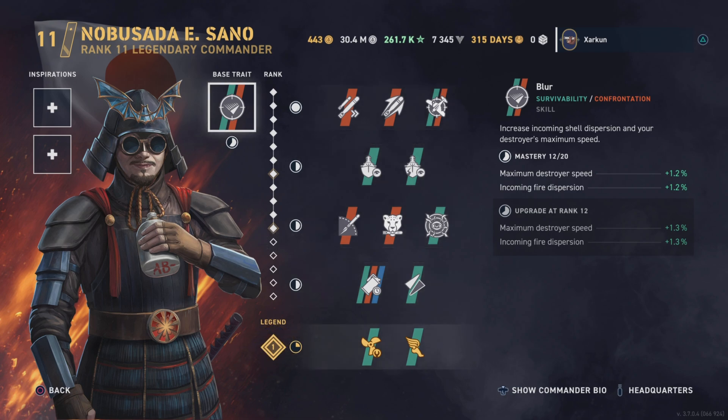Obviously, Wargaming gave these commanders to me so that I could show them to you. The base trait of this first commander, Nobu Sada-i Sano, a Japanese destroyer commander, is called Blur.